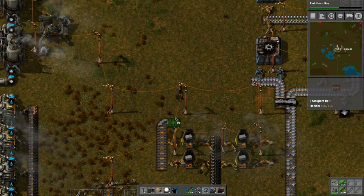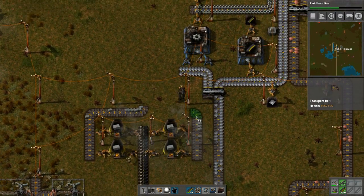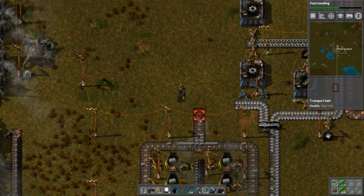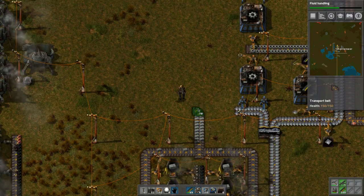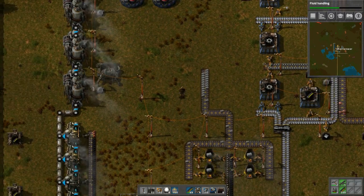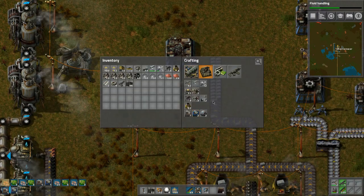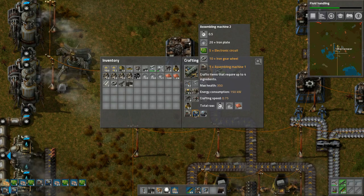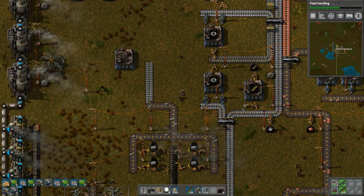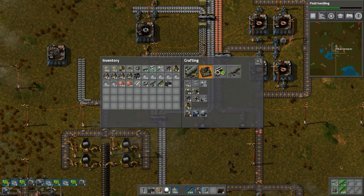We can bring it in like this and bring this up like so. Excellent. Now we can bring this up a tad - I want to move this over a bit and then bring it up. Then we can actually put probably a couple of these. One, two - dang, we need more iron and copper.